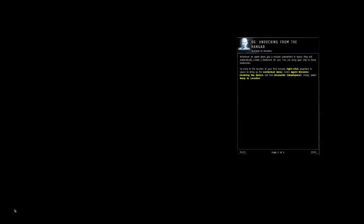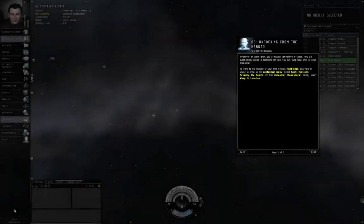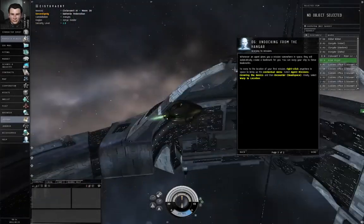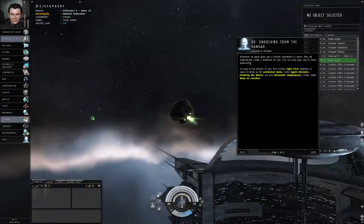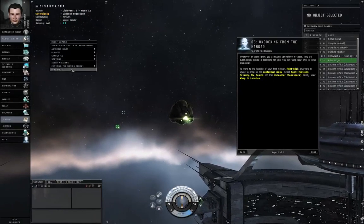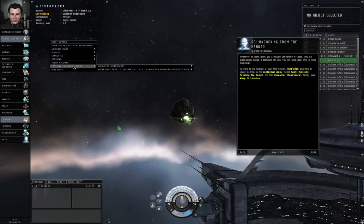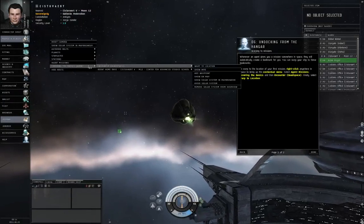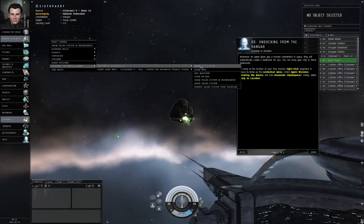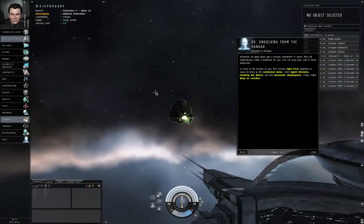Whenever you are given a mission, you will be provided with a bookmark to that location, allowing you to warp there. To warp there, right-click anywhere in empty space, go to Agent Missions, the name of the mission — in this case, Covering the Basics. There should be a sub-menu: Encounter, Dead Space. There's another sub-menu: Warp to Location. Left-click on that.